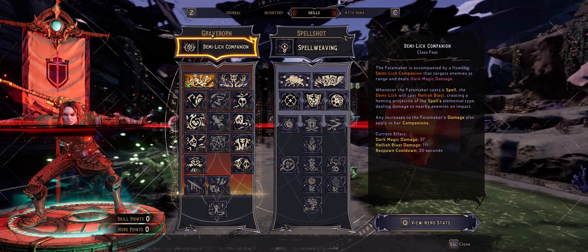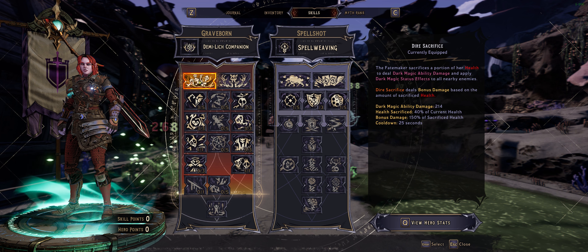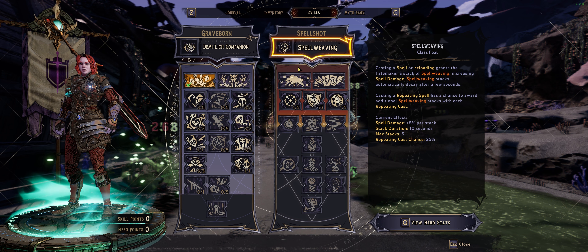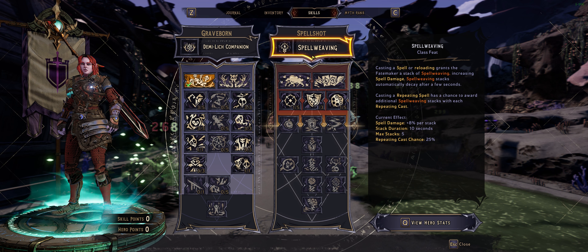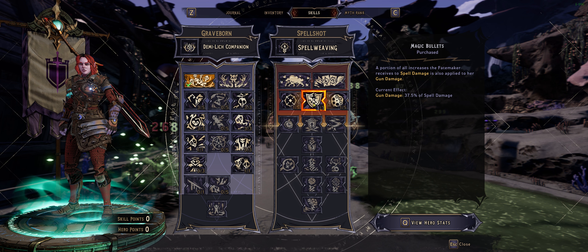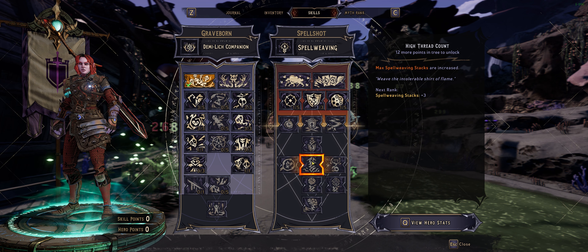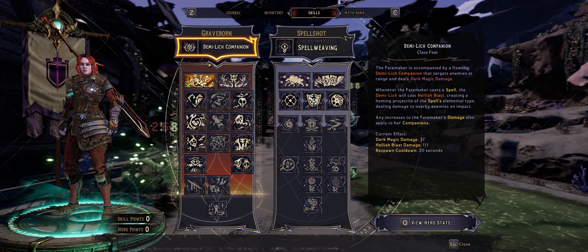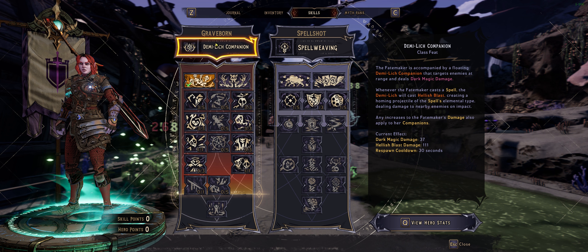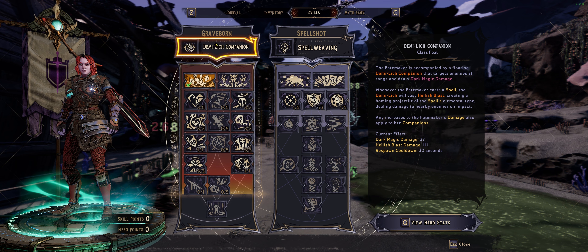Let me look at the skill tree here. My main class is Graveborn, and Graveborn has a pet companion that you can summon. Then eventually after a few hours into the game, you're going to be able to unlock a second class. I Googled what the best class to unlock would be and everybody was saying Spellweaver for meta - but I hate this class. It's supposed to give you a lot of burst on your weapons and spells. I do like the Graveborn class though. There was another one that summoned a wyvern and a spore mushroom - like a poison class. Those classes allow you to have two companions at the same time.